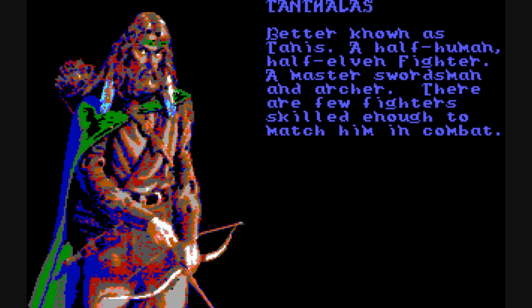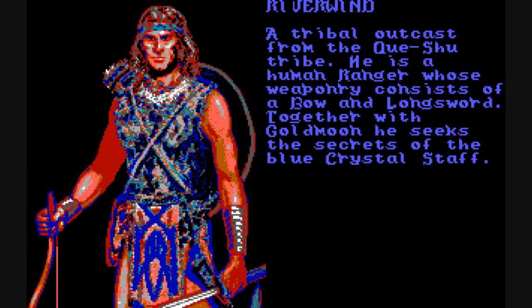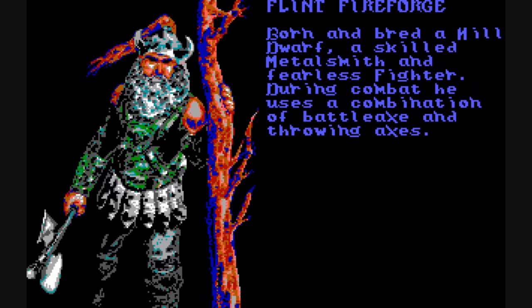Tanthalas is a half-elven fighter. We have Tasselhoff Burfoot, who is a Kender and basically the rogue or thief in the party. We have Riverwind, who's a very strong and skilled ranger. And we have Flint Fireforge — he's a hill dwarf fighter.